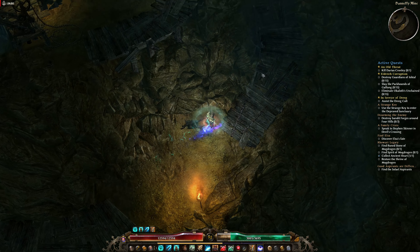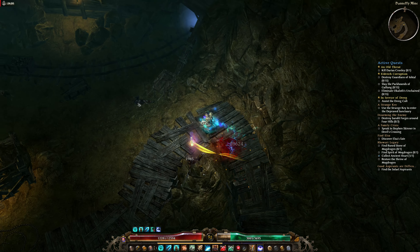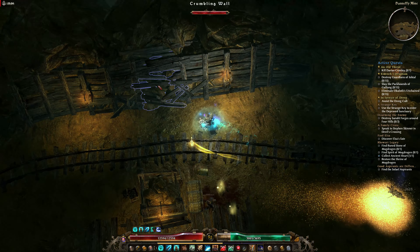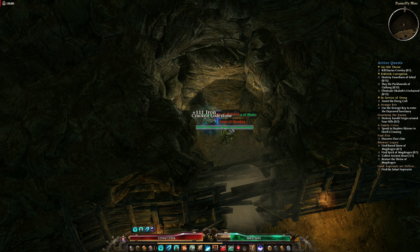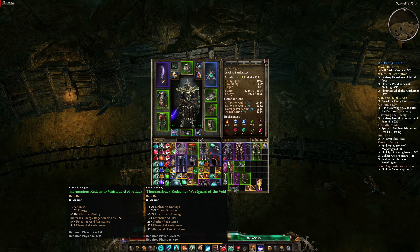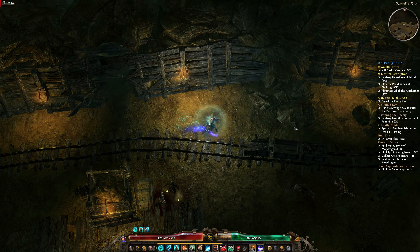We're going to go ahead and quickly visit a secret as well, in the mostly vain hope that it's going to have something cool in it - every once in a while they will, but it's just not very common. That belt - no. Pants maybe? The pants are inferior. Trash pants. And out we go.